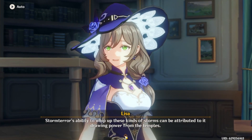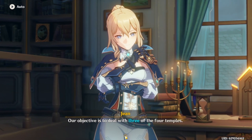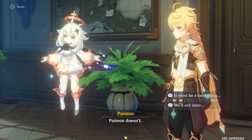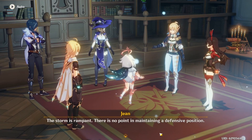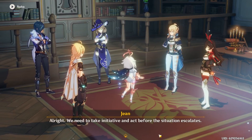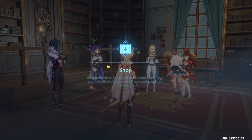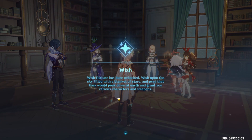Hm. Why only three? I trust everyone understands why we are only dealing with three. I don't. Knights of Favonius — time is against us. The storm is rampant. There's no point in maintaining a defensive position. We need to take initiative and act before the situation escalates. Alright then. Oh, we're gonna be unlocked. Shop unlocked — let the Stardust and Starglitter... Oh, is this the gacha? Oh, I think it's the gacha.